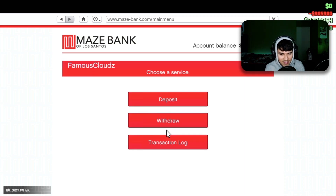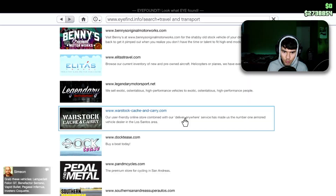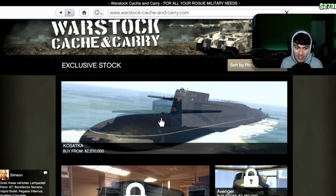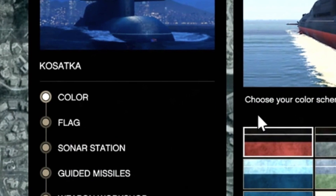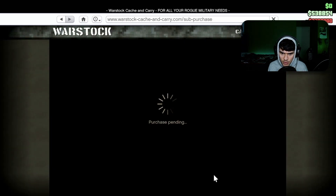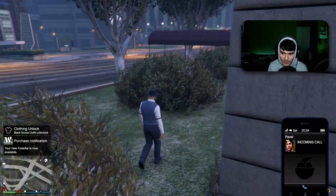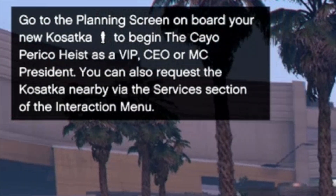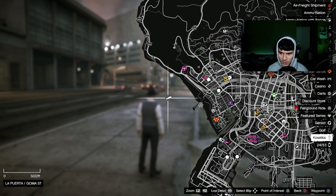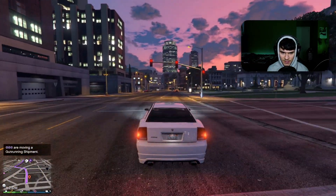Now I've got enough — let's go buy the submarine. Hopefully nobody pulls up on me. Going to Warstock — there it is, the Kosatka. I'm probably pronouncing that wrong. Purchasing for two million. Oh my god, that hurt. Two million for a submarine. Now I gotta go find it — I'm gonna call it the Koscawaska.